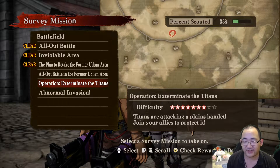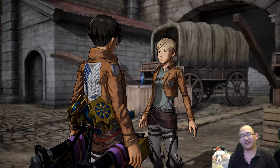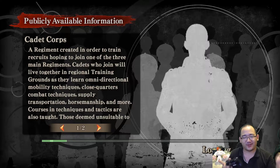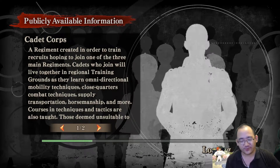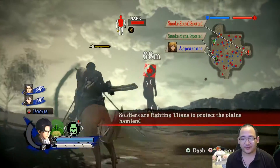Exterminate Titans — Titan attacking a plains ambush. So we're gonna be in the plains. Not a big fan of the plains, because it's kind of annoying trying to maneuver around without being able to shoot things to hook onto. We'll make the best of it — won't be that bad. And looks like we've got plenty of Titans to keep us busy.